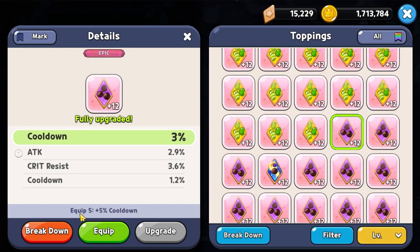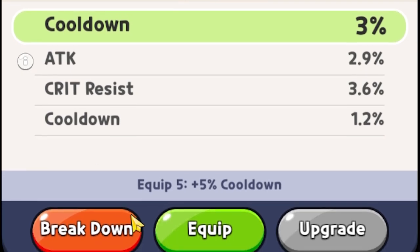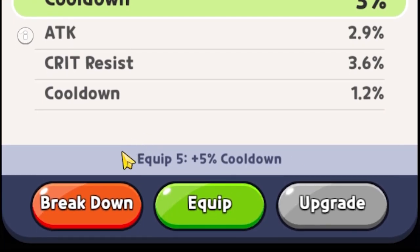Depending on the topping set, the requirement will actually change. For the Swift Chocolate set, there is no three set bonus — there is only a five set bonus. And this set bonus is really important, especially as an early game player. Completing a three set of Searing Raspberries gives you that additional three percent to increase your overall attack, which makes a massive difference for lower level players.